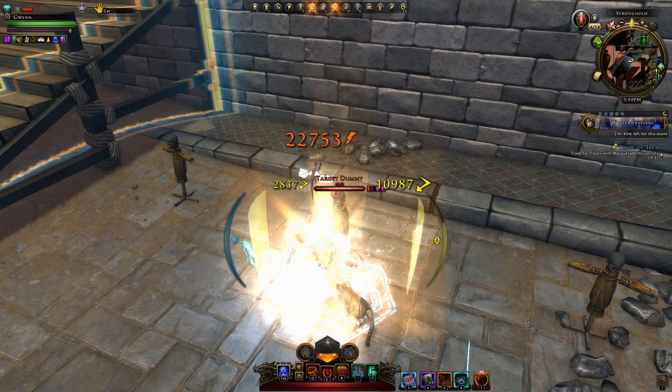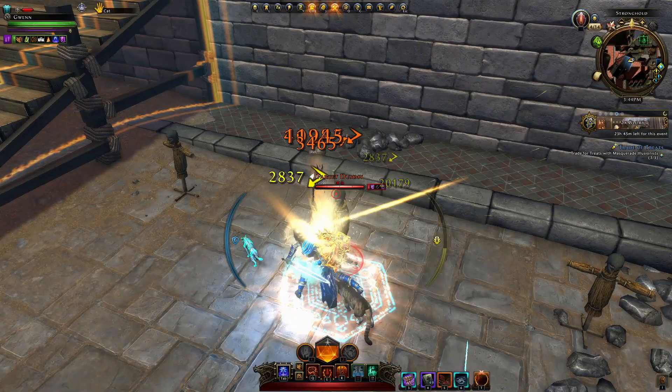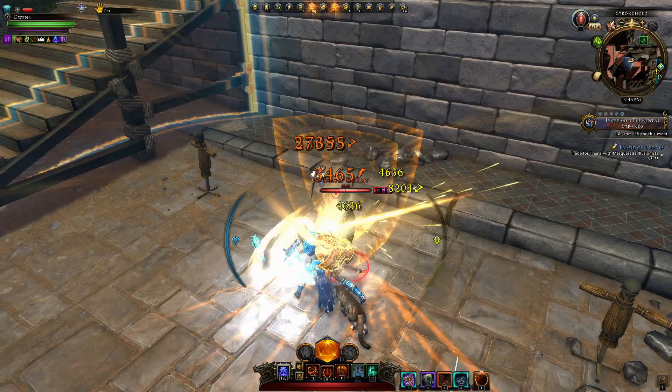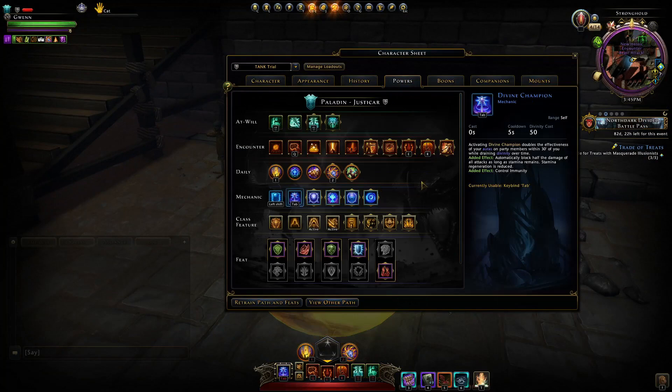You can also attack while in this stance, which is great — you can still get your daily power back quickly. You will drain a bit of your Divinity over time, so keep an eye on that Divinity meter; you can only have it active for so long. A very nice bonus is you can't be pushed around while in that effect — you gain control immunity.